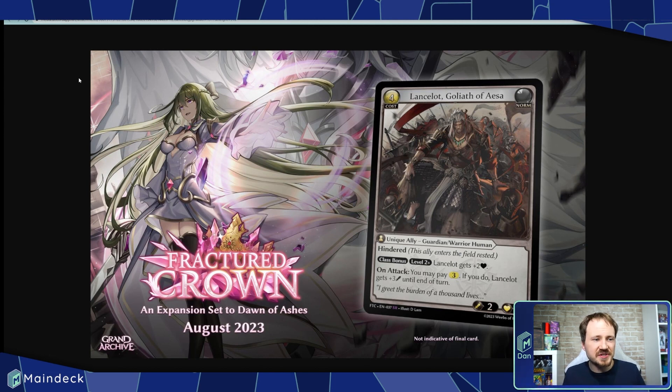Mechanically, Lancelot has Hindered — meaning this ally enters the field rested. This was not a keyworded ability in set one, but it looks like it's becoming keyworded. He has a class bonus at level two plus: Lancelot gets plus two life, making him very tough to take down at five life. Then on attack, you may pay three reserve — if you do, Lancelot gets plus three attack until end of turn. We have not seen a reserve cost on an effect in set one at all. So we can already see in set two how they're going to push into some areas they haven't explored before.